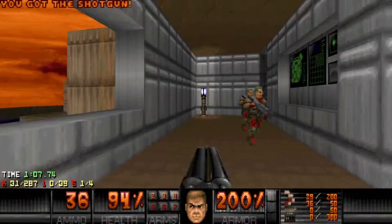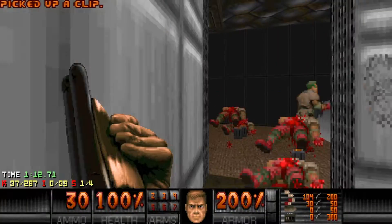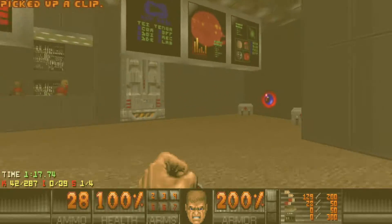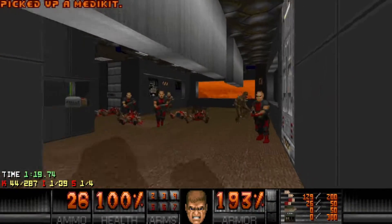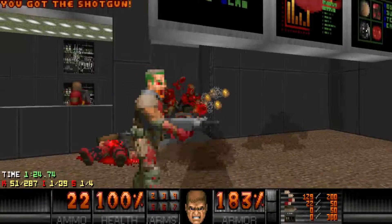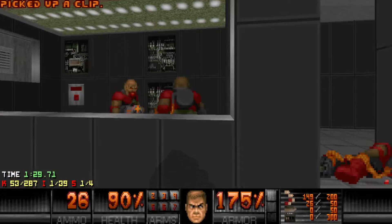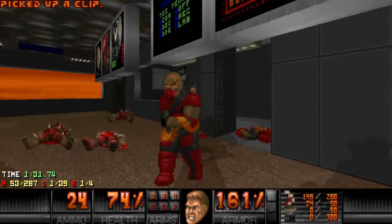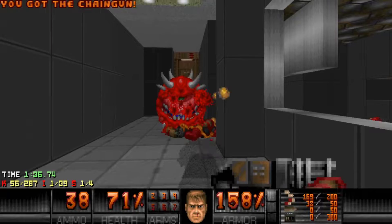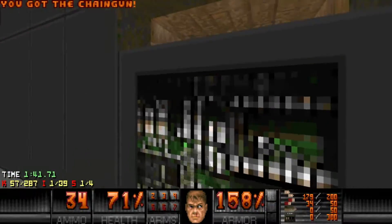Now we're going to go this way and basically kill everything. We're mainly trying to make our way to this soul sphere over here so that this tremendous amount of hitscanners don't kill us — mainly the chaingunners. Okay, missed. That's mainly just so that we can survive long enough to get this secret right here.